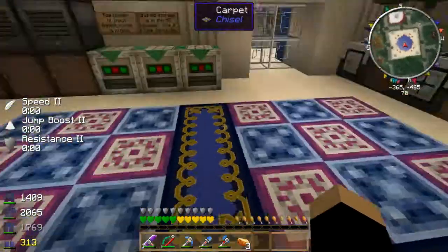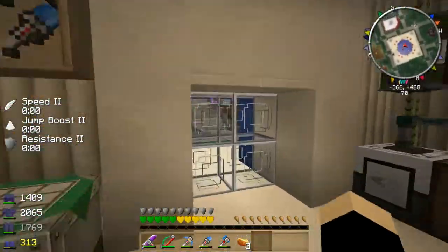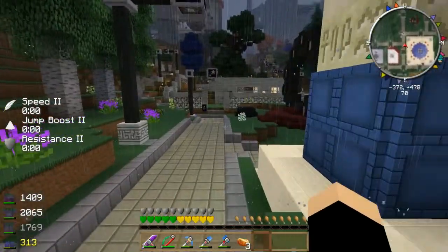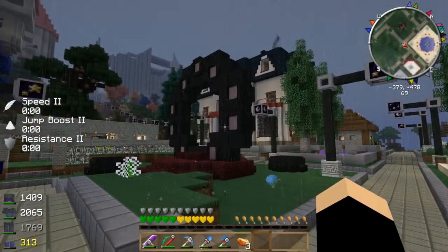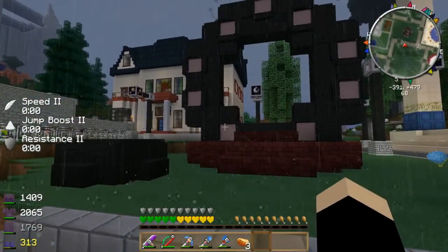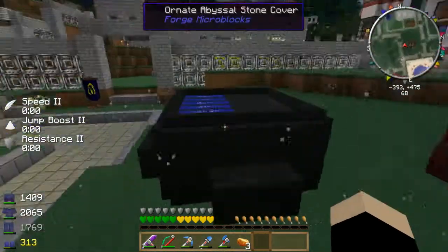So we'll go down using the elevators, go out, and keep exploring the town a bit. I'll go this way first — this is the Stargate that I built. That was quite a difficult build. You basically select your destination and it will dial, and I will demonstrate that in a future video.